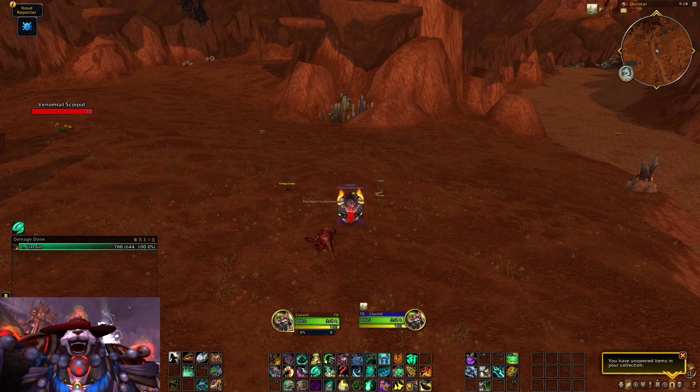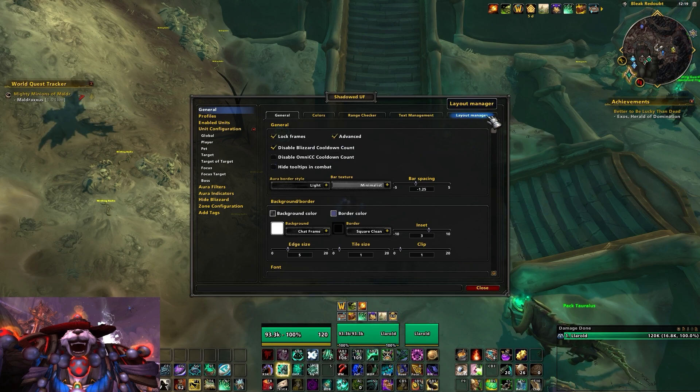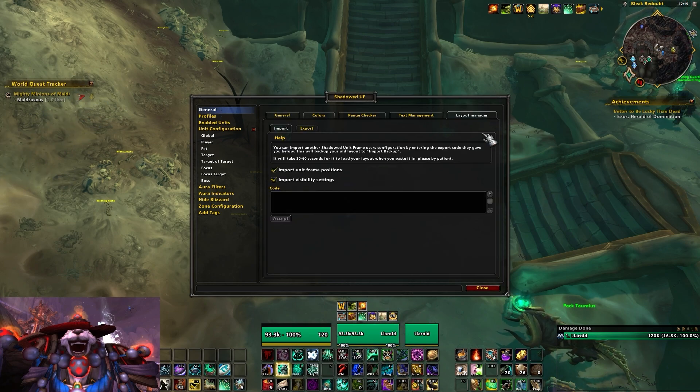I've said in the past that the big problem I had with Shadowed Unit Frames is that it didn't have a tool for exporting profiles to other players, but that's actually not true — I just couldn't find it because it was weirdly placed in the UI. It's right here under General > Layout Manager > Export/Import. Because of that I have exported this and put it in a Pastebin, and it will be in the pinned comment if you want it.